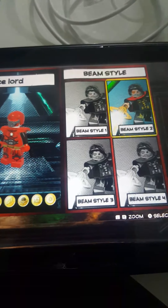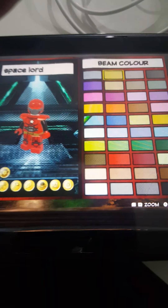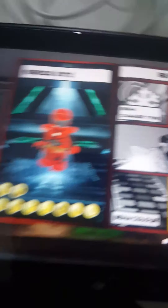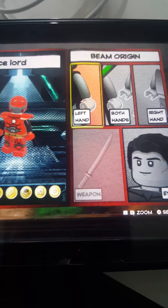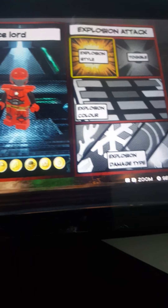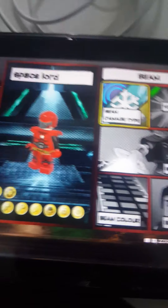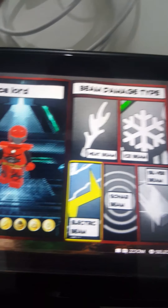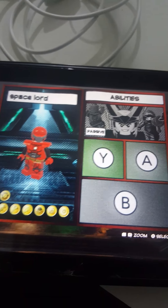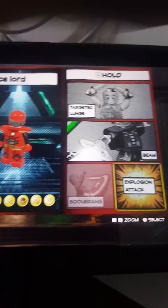I use Beam Style 2. The colors are white-blue, both hands. And the beam is ice. The other beam is electric.